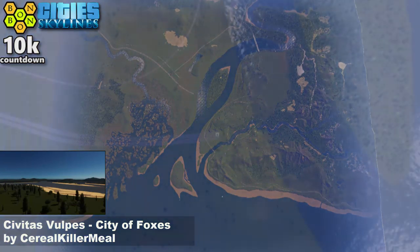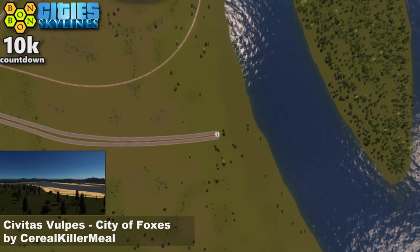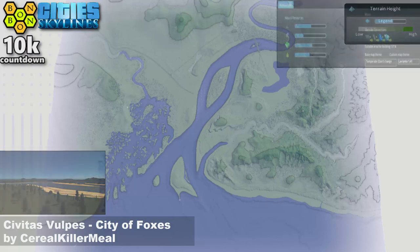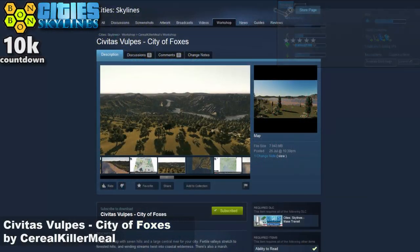City of Foxes — pretty cool concept. Now there isn't strictly a traditional start square because it looks like a converted save game, but this is where the start square would be. And that is your terrain height, so lots of variation going on there, which is one of my favourite parts of the map.